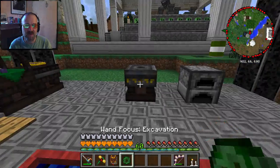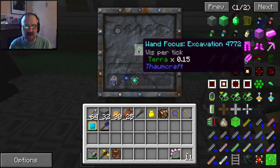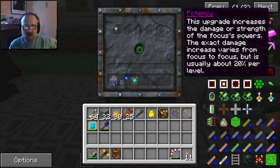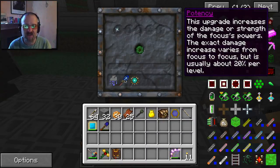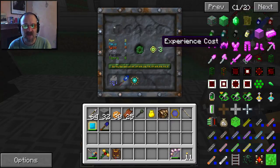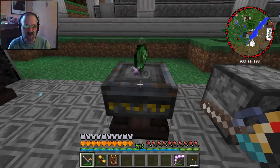Now the thing to do is to try to upgrade this thing and see what we can get. This will make it more frugal - I don't really care about that. Potency and treasure: this upgrade acts like fortune/looting enchantments and increases the chance of getting better loot. Let's increase the potency first. This takes eight experience levels, and it took them from me - that's why I got all that experience.